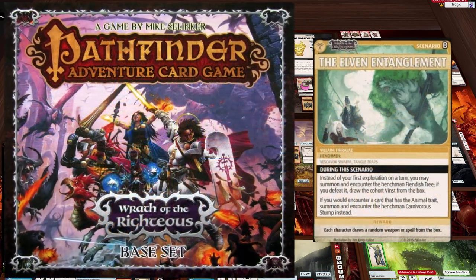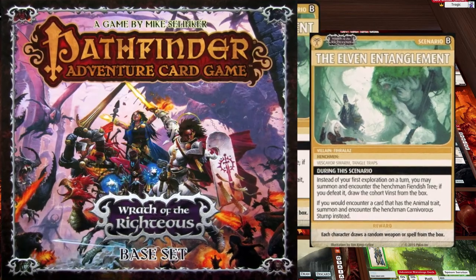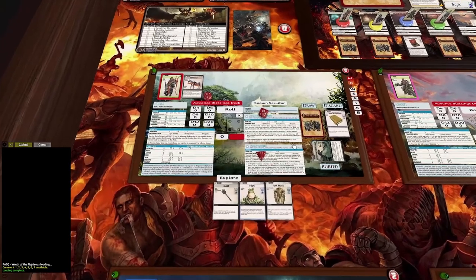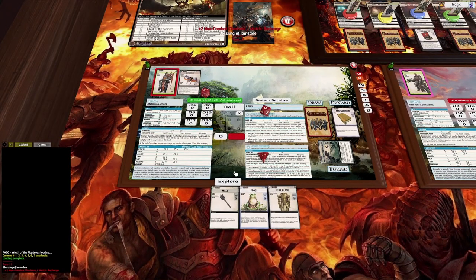G'day, Tragic here. Welcome back to Pathfinder — this is the Elven Entanglement. We are in round two, let's get going. Let's advance the blessing deck.